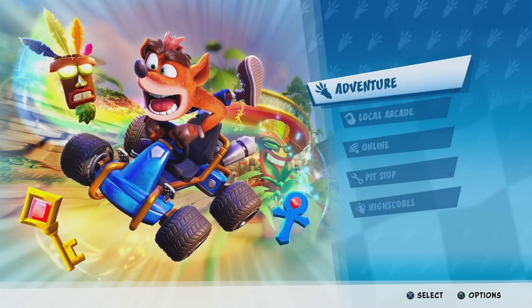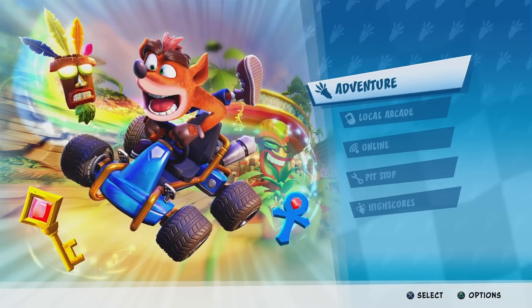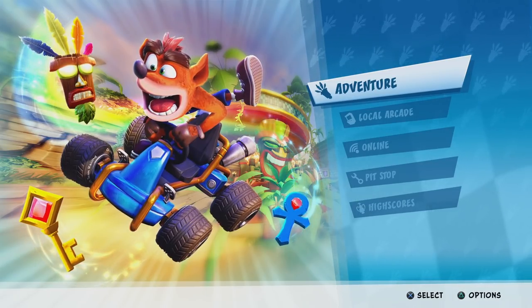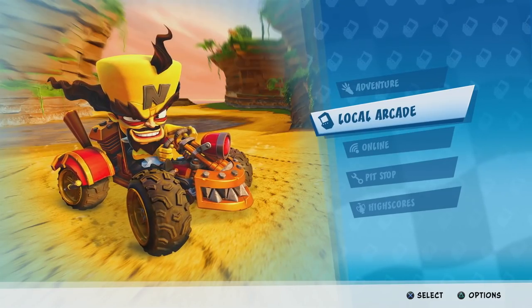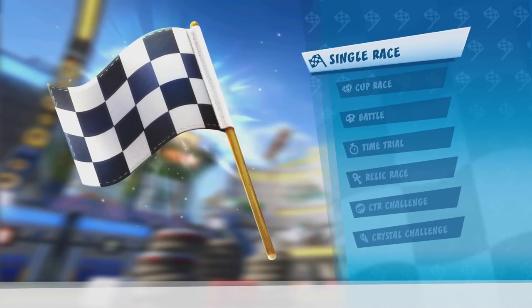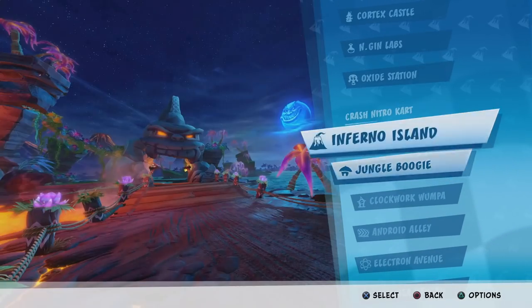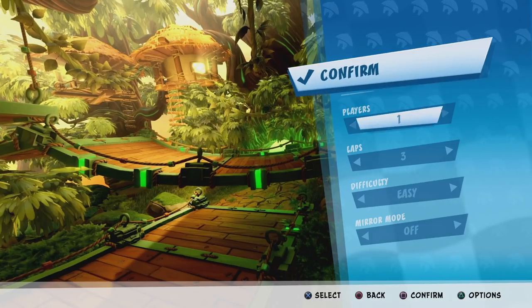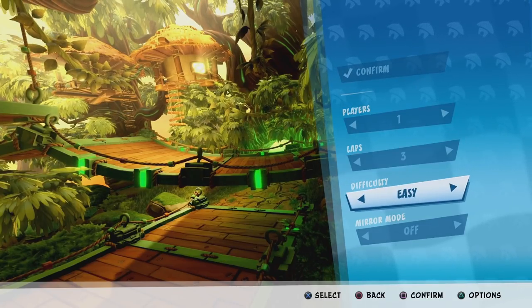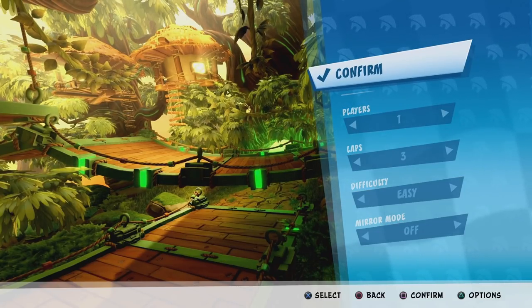And how do we do that exactly? All you really have to do is grind the heck out of Jungle Boogie. You'll be going to the Arcade section, then Single Race, and then choose Jungle Boogie from the list. It's under the Crash Nitro Kart category. Once you go to the options, set 3 laps and just set it to Easy.